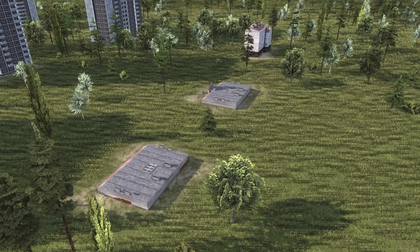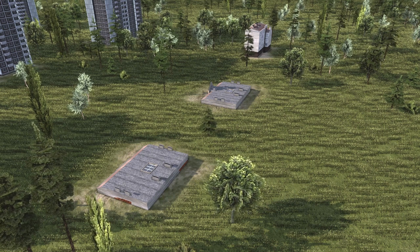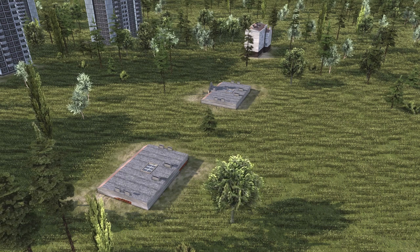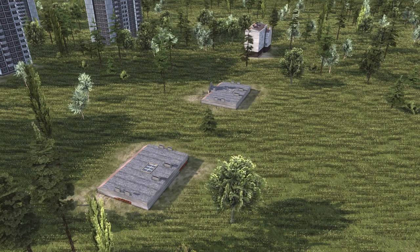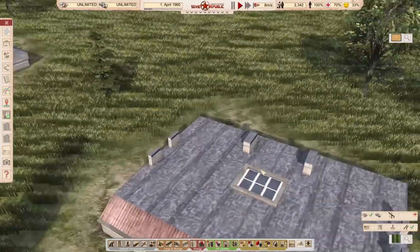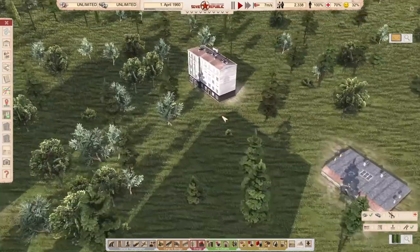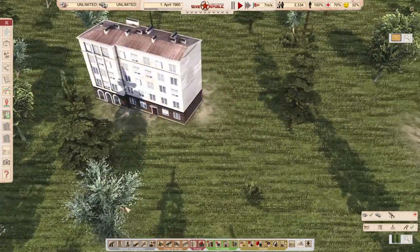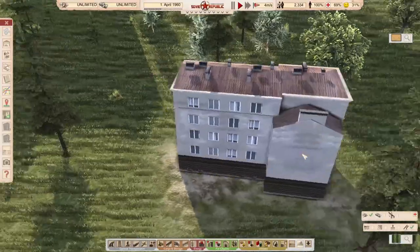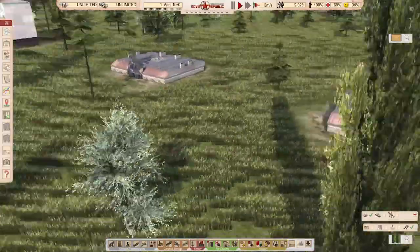Wroclaw Building Pack — early to mid 20th century — made by Jutland. The pack contains three buildings: two pre-World War One and one from the 1950s, in the city of Wroclaw. Thanks to rob074 for textures — go check out his stuff. Now, for some reason two of these buildings are showing some issues while one of them is working perfectly fine. It's a beautiful set of three buildings.